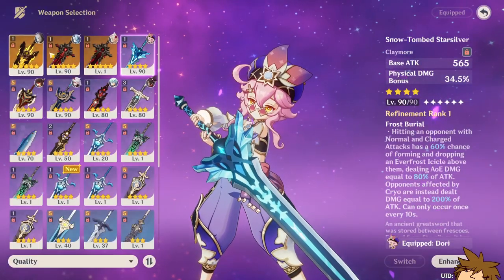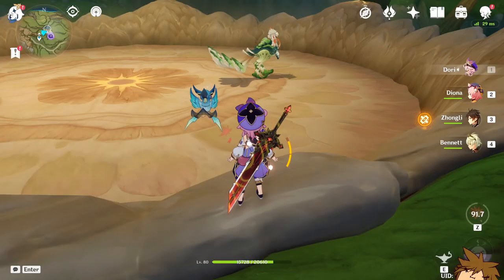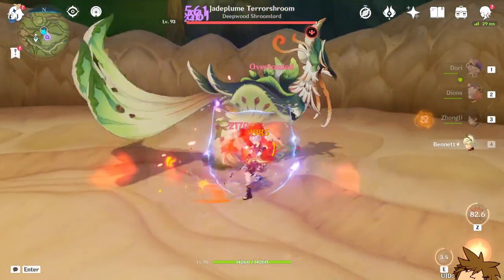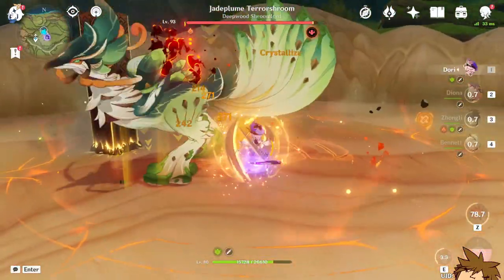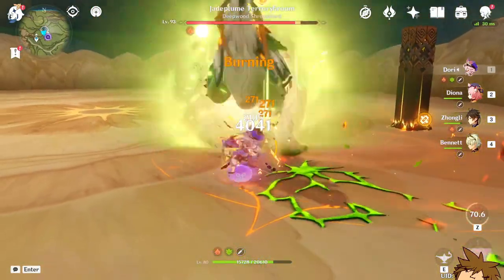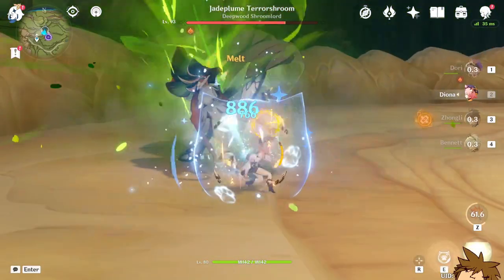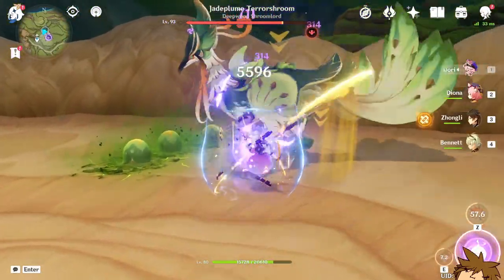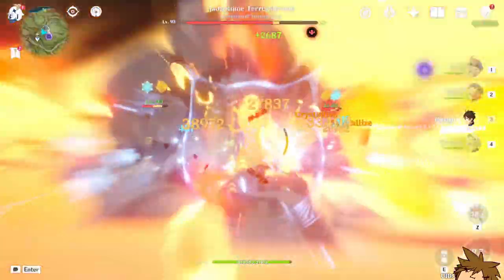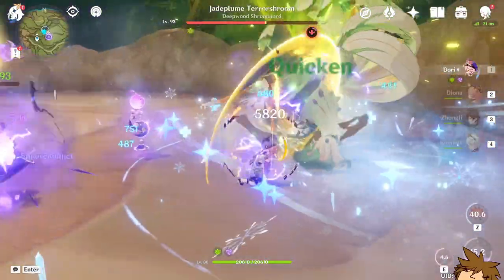Now we're rocking the Wolf's Gravestone — let's see what we can come up with. We have superconduct rolling — boom! Okay we're doing decent damage. 10k, not bad. 14k — I think this is better, it's definitely better than the Snow-Tombed Starsilver, which I sort of expected. It is a five-star weapon with attack percentage so it's definitely a big factor.